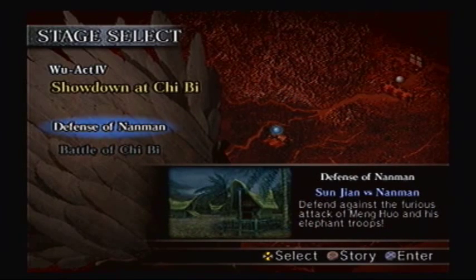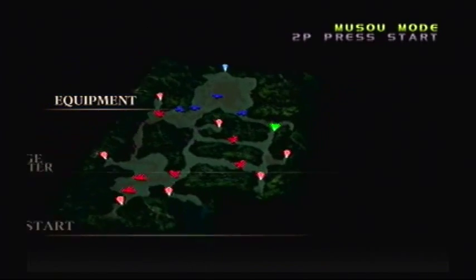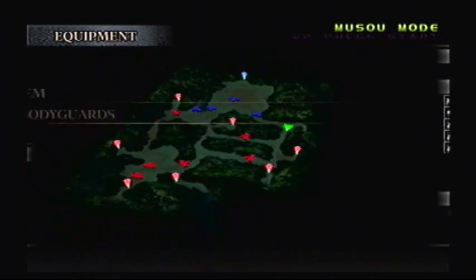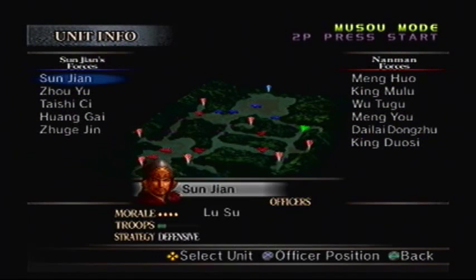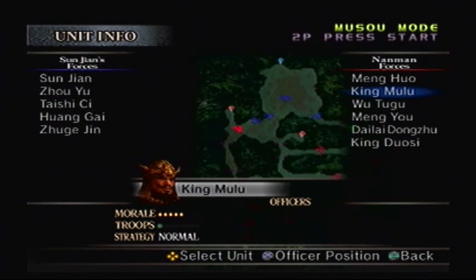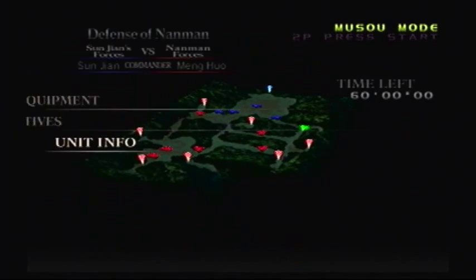That would be the Nanman troops from Nanjiang — Menghuo. Elephant troops? Ugh. This may not end well, but luckily we do have arrows to knock the guys off the elephants. So anyways, we'll just set up my bodyguards, the same as usual. Didn't get much levels out of that because two of them died in battle. So we got Menghuo, who is the leader of the Nanman. King Mulu will be over here, King Wutugu, Mengyou, Delai Dongju, and King Duozi. Basically the Nanman is an indigenous tribe where there are a lot of kings, but Menghuo is the leader of all the kings — so he's the king of kings. Like Triple H or something.